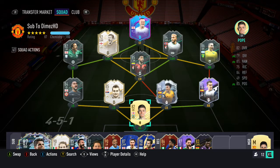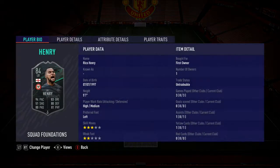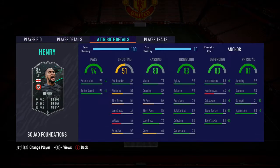What's up guys, DimeJSG here and today we're going to be reviewing the 84-rated Squad Foundation's Rico Henry, the left back. This guy has a high-medium work rate, he is 5 foot 7, he is left footed, 3 star skill moves, 2 star weak foot. Let's check out his attributes.